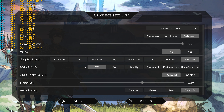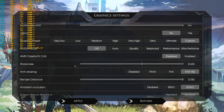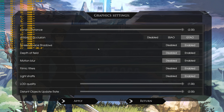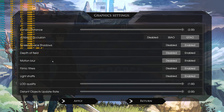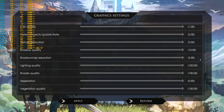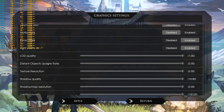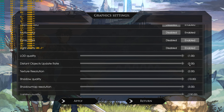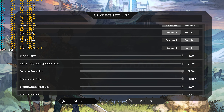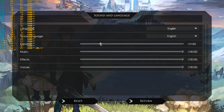Let's go to the graphics settings. It was on Ultimate, but I'm putting it on Custom. DLSS is off. I have no idea how the 4090 is going to handle this. Everything is maxed out — depth of field and motion blur are off because I don't like them. Everything else is maxed out, including distant objects update rate set to 2.0. Let's save it.